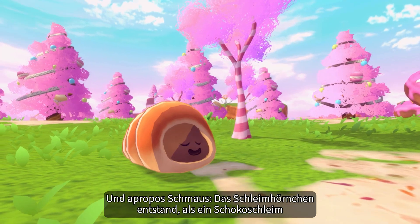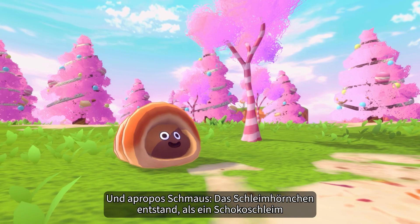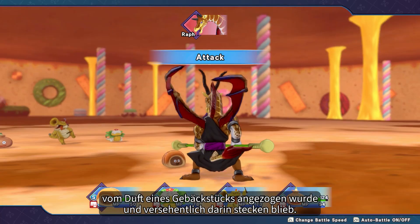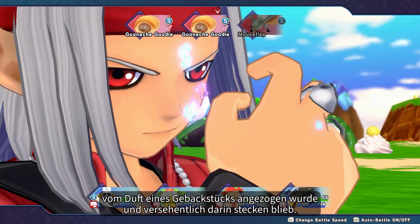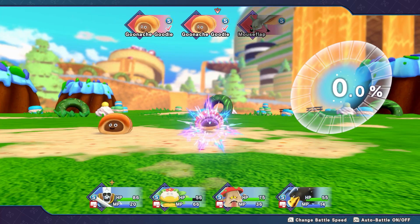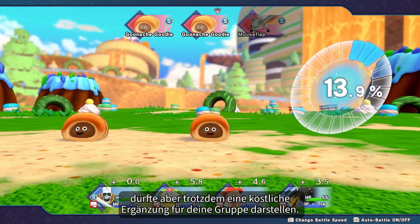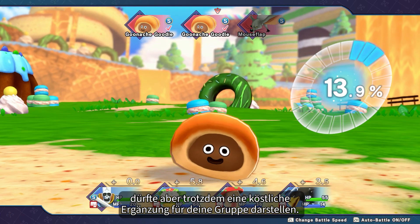Speaking of feasts, the Gunash Goody is the result of a choco slime who found itself stuck in a pastry pocket after being tempted by the alluring aroma. While not the most intimidating of monsters, it's sure to make a delightfully delicious addition to your party.